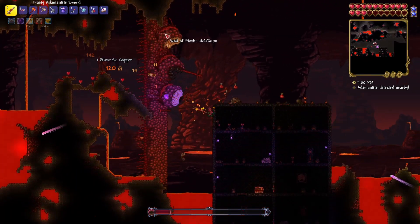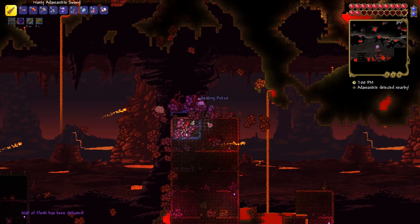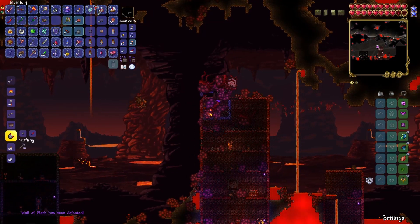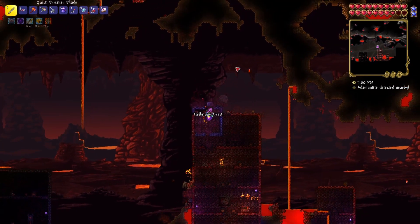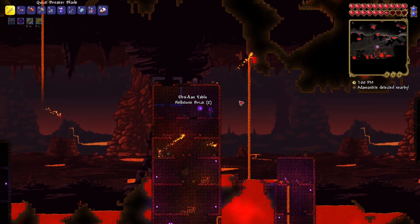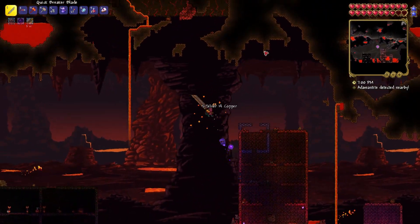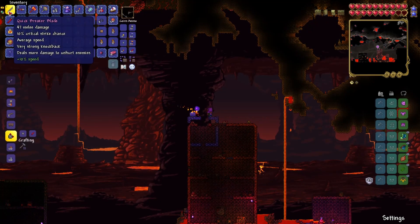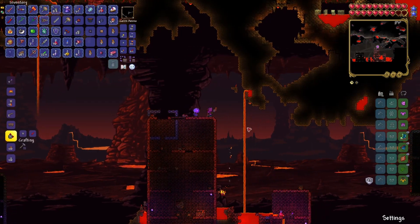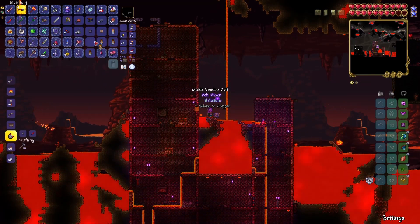Look at how close together it's getting. Okay, it's dead. I got the Breaker Blade and the Pwn Hammer. The Breaker Blade has a 'Quick' modifier — that's actually a pretty good modifier on this normally slow weapon, and it's super big. The adamantite sword is better, I think. Let's get another Wall of Flesh. Oh right, we need a guide — we need to wait for a guide.